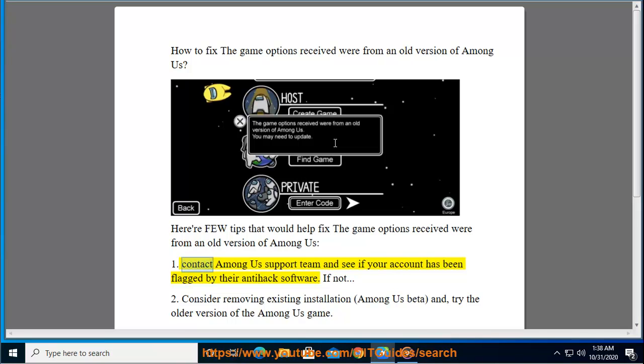1. Contact the Among Us support team and see if your account has been flagged by their anti-hack software. If not,